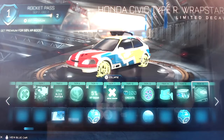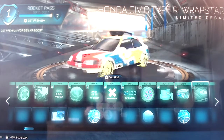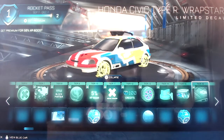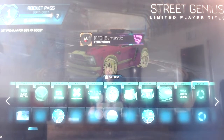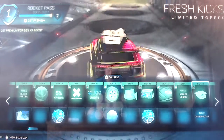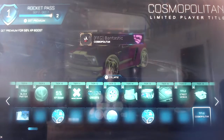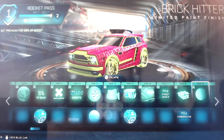Rap Star for the Honda Civic Type R, which I think looks really cool. After that we've got Street Genius title, and then Fresh Kicks, which is kind of like some shoes in a box. I think it's got that little crown thing because they've been doing lots of stuff with crowns. Then Cosmopolitan as a player title and Brick Hitter paint finish.